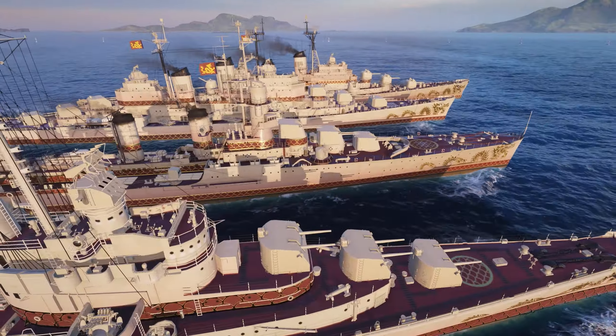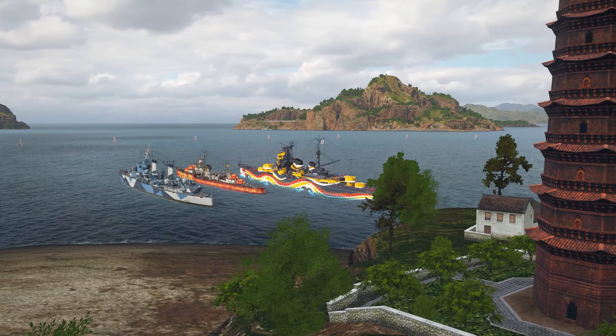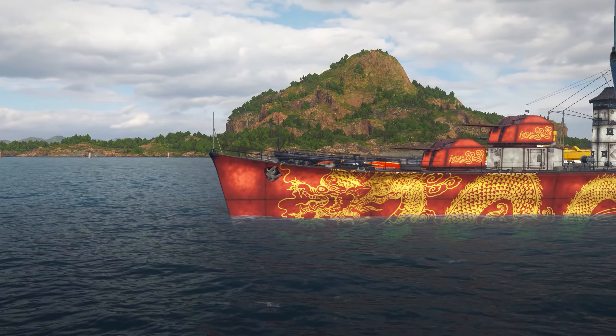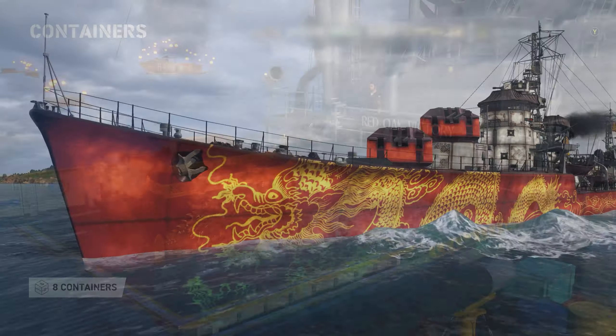The rabbit is here. And besides Lunar New Year celebrations, it brings festive content to Legends: Celestial Guardian Commander Guise, an all-new Premium Destroyer Northern Dragon, themed crate, and more. Find it in the store.